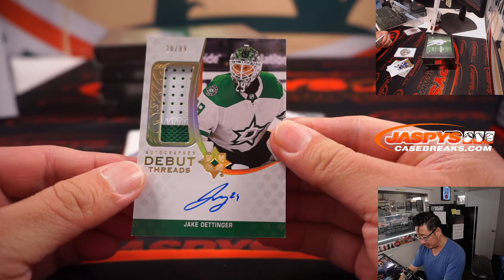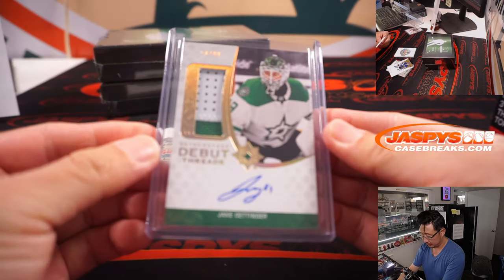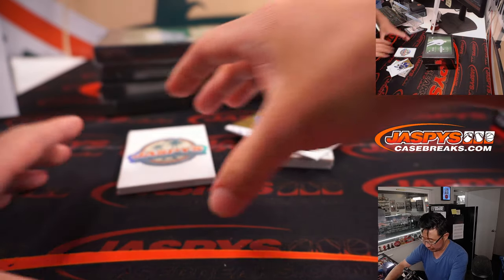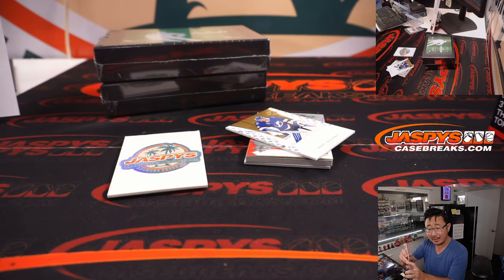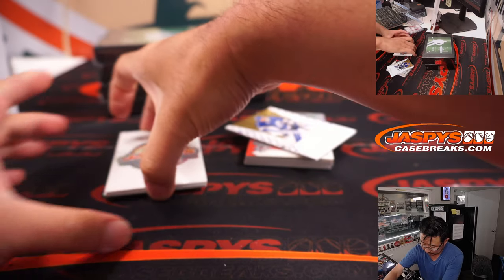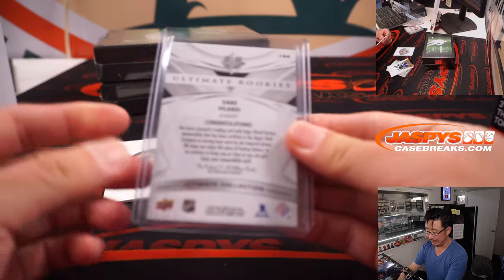We've got Jake Odinger, Autograph Debut Threads, 30 out of 99 — two-color patch and autograph. That will be for PJ, Dallas, last spot mojo. We've got Lucas Carlson, 46 out of 649, Chicago Blackhawks — that will be for Ryan. Gabe Velarde for my Kings, 147 out of 649, piece of his jersey — going to Michael P. and the Kings. King me.